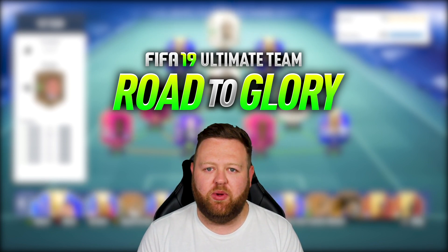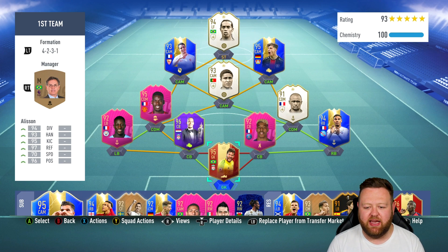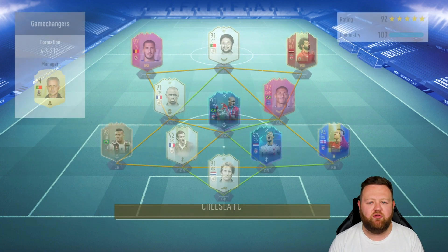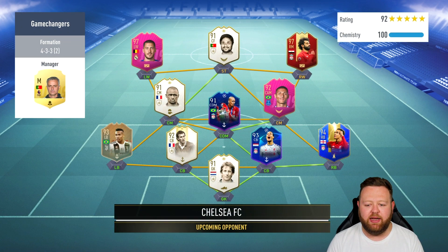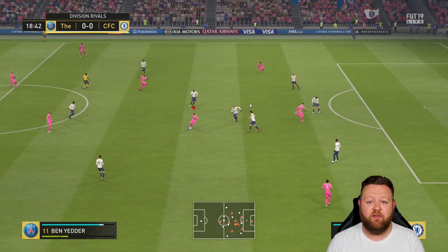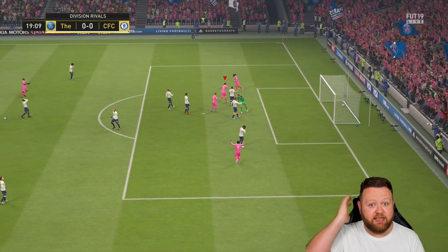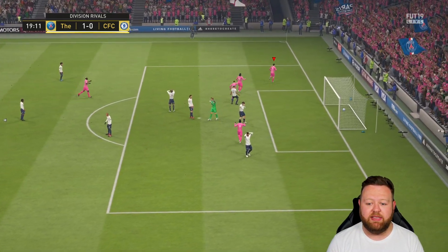In today's episode we are going to be completing a few SBCs, playing a little bit of FIFA, and unlocking a pretty big SBC player towards the end of the episode. The latest squad has a 95-rated Paul Pogba, and the attack front four is Eusebio, Ben Yedder, Havertz, and Ronaldinho. The plan was to get a couple more wins so I could unlock a 100k pack, which would hopefully give me some good players to help towards unlocking Hazard.